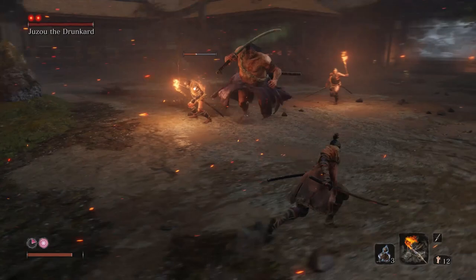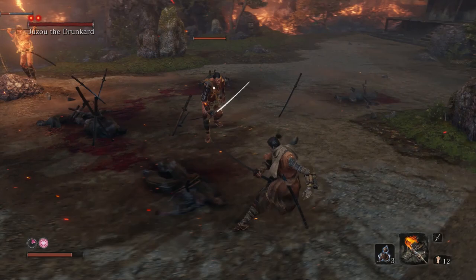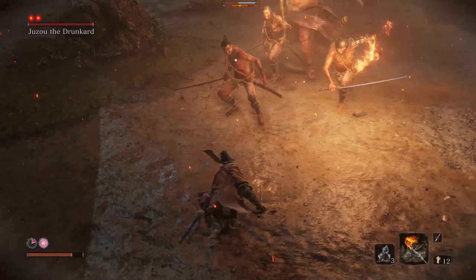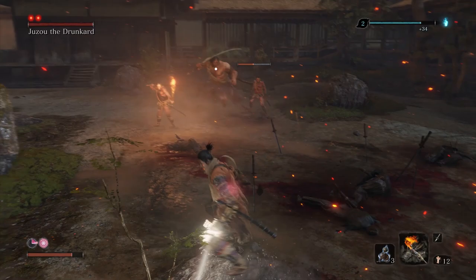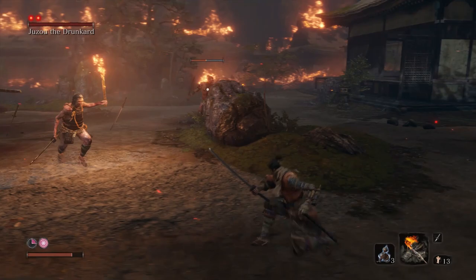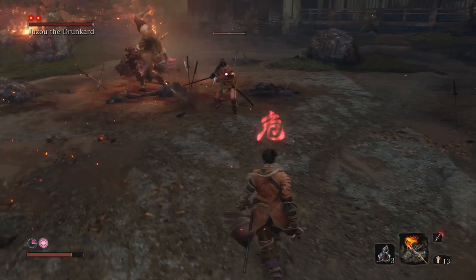There he's doing one of his special attacks — that's where he breathes poison onto his sword and now his sword has a poison effect. He also does one where he breathes a poison field in front of him that lingers for a little while, and if you stand in it then you get poisoned.